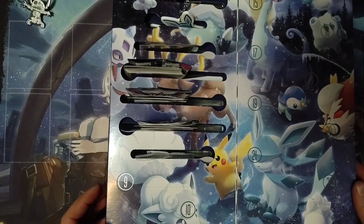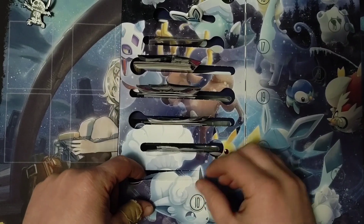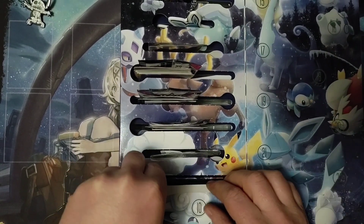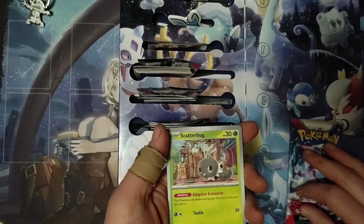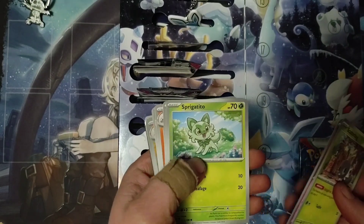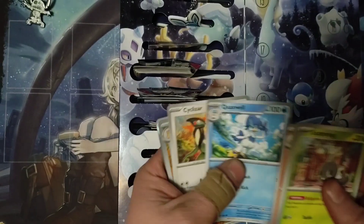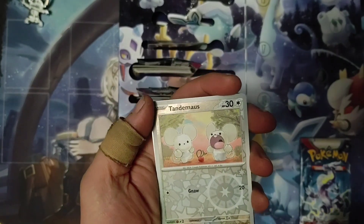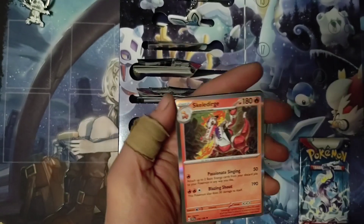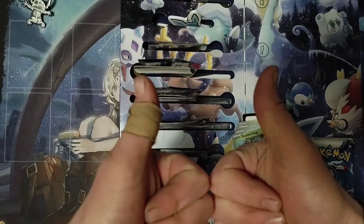Missed another day — we're going to do day nine today. They really don't make these easy to open. We've got Scarlet and Violet: Scatterbug, Drifloon, Sprigatito, Flittle, Medicham, Quaxwell, Cyclizar, Palafin Reverse Holo, Tandemaus Reverse Holo, Skeledirge Holo, and Energy. Until next time, have a good one.